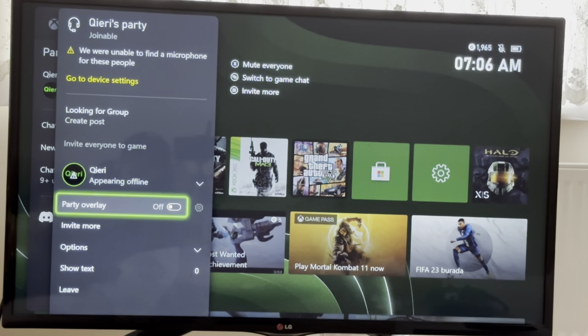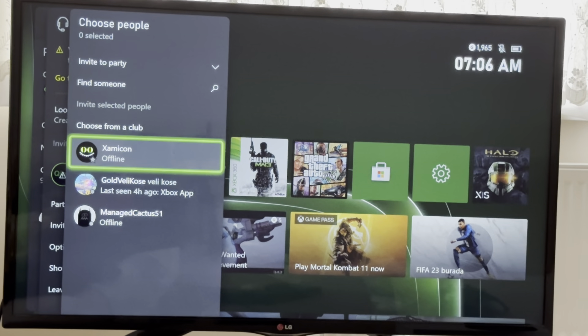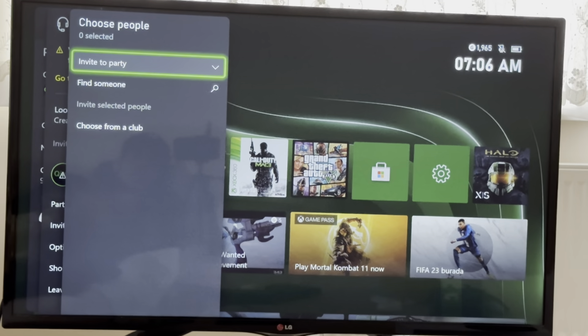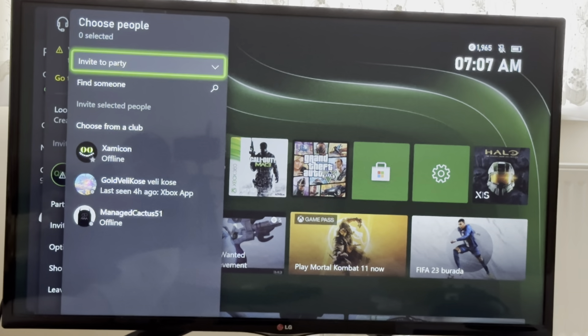Once you do that, you will see this screen. What you want to do is go to Invite More and you want to invite the people in your friends list, or you can invite someone randomly — go over to Find Someone and then type in their name. You can also find someone from a club.